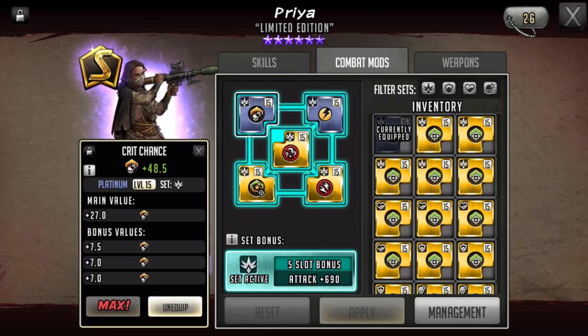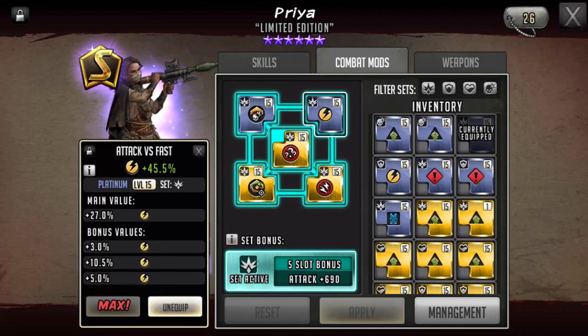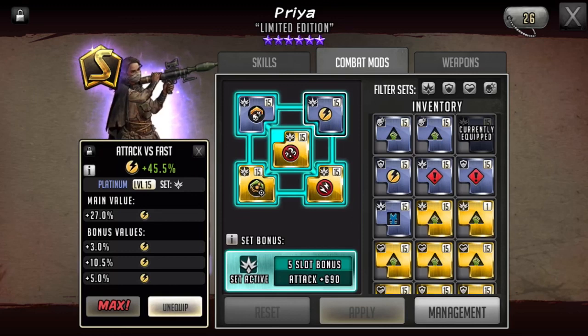I did stick with my attack set mods because the attack boost will increase all damage done by Priya — on her basic attacks, the double attack, and the rampage. Crit damage only affects the initial attack. When she's rushing she usually gets three attacks; if double attack works each time that's six attacks, and if rampage triggers on each of those, that's 18 attacks. Crit set mods will only ever work on three of those 18, while attack set mods work on all 18 — which is why I like attack set better.